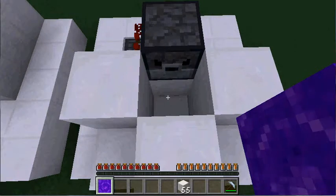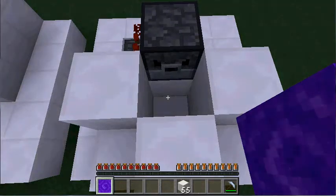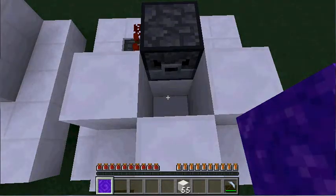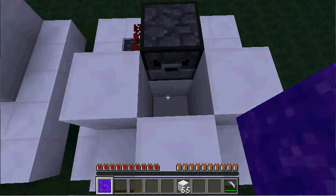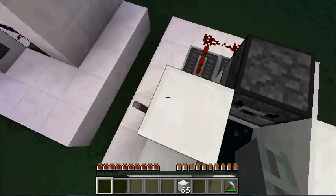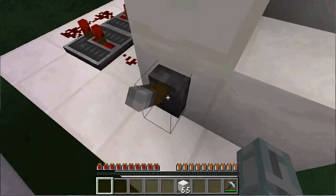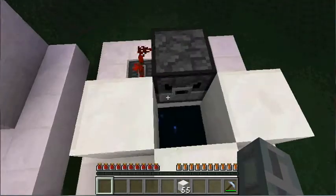Now, what this actually is — this is an End Cannon. This is a player launch cannon that shoots you, with the dispenser completely full, about 26,000 blocks in the air. So then you place your end portal in there, and what I'm going to do to start this is flip that lever really fast.